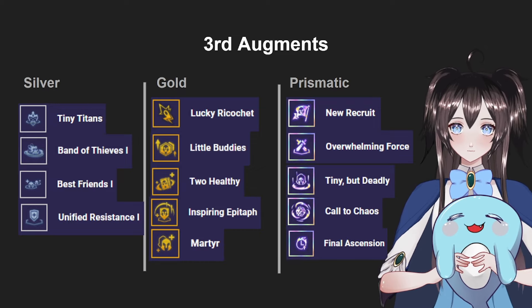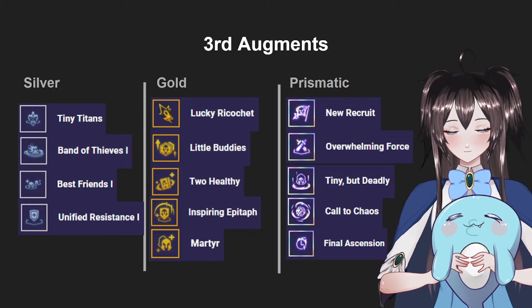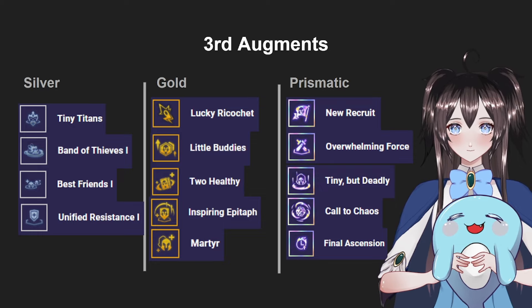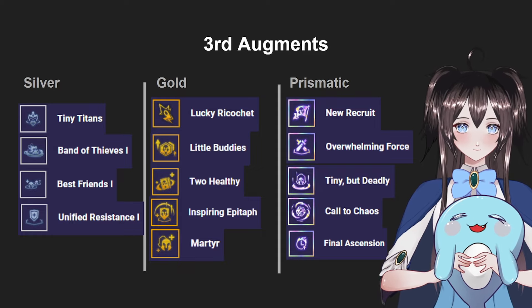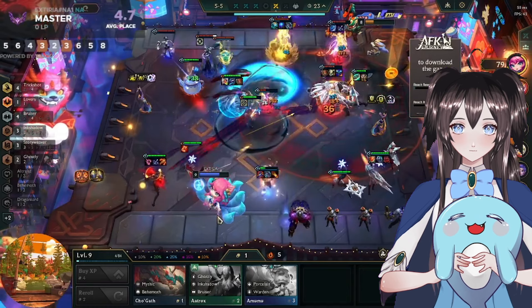For the third augment at Silver, anything stat-related works — it doesn't really matter much. For Gold, most options are similar, but Martyr stands out because it gives extra HP on your board so Kai'Sa doesn't die as fast. For Prismatic third augments, support items work well, and if you're feeling lucky, Call to Chaos for extra resources or Final Ascension for extra damage are both solid options.